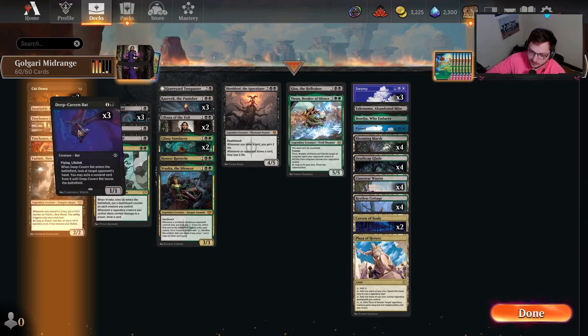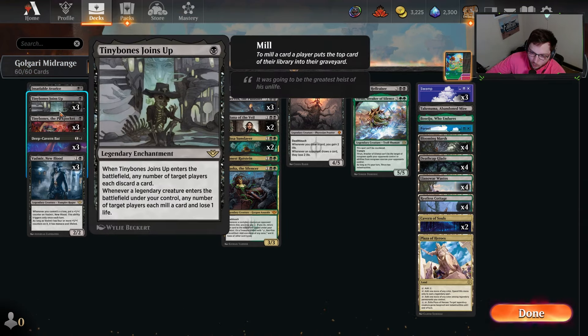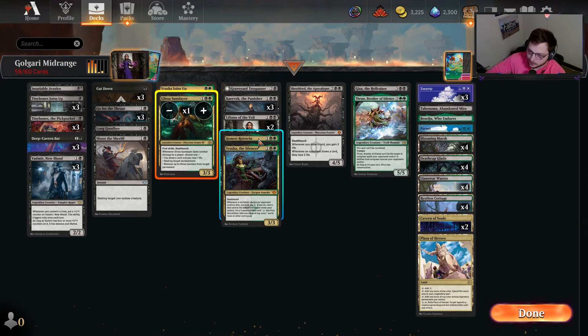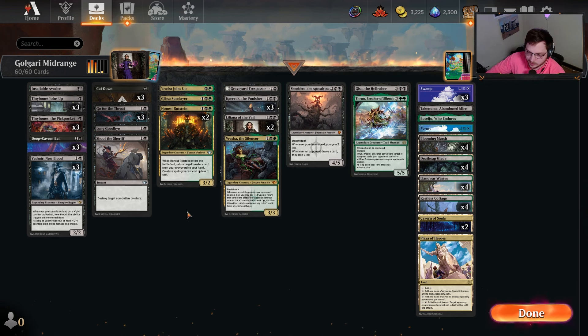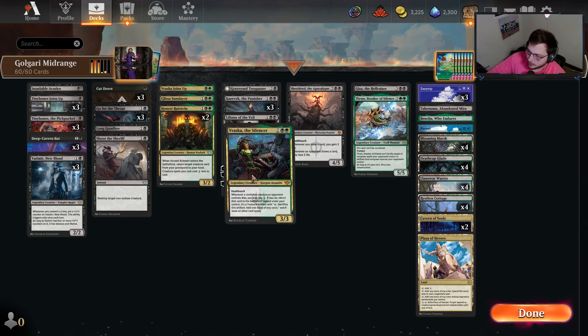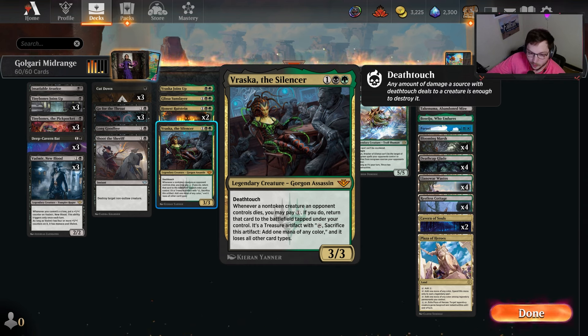We're following the same plan as the mono black video from a week ago - the Tiny Bones into Caravac plan. I think this plan alone is probably enough to kick Mosswood out of the deck. All these pieces are pretty similar to what I was playing. I'll set the removal package here so you can see what we're dealing with on a general basis.